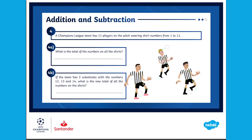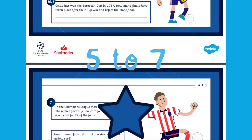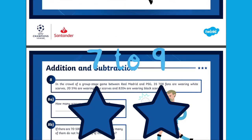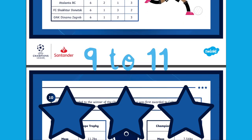The cards get more challenging the further through the pack you go, with 1 star being suitable for children aged 5 to 7, 2 stars being best for 7 to 9, and then 3 stars being more suitable for 9 to 11.